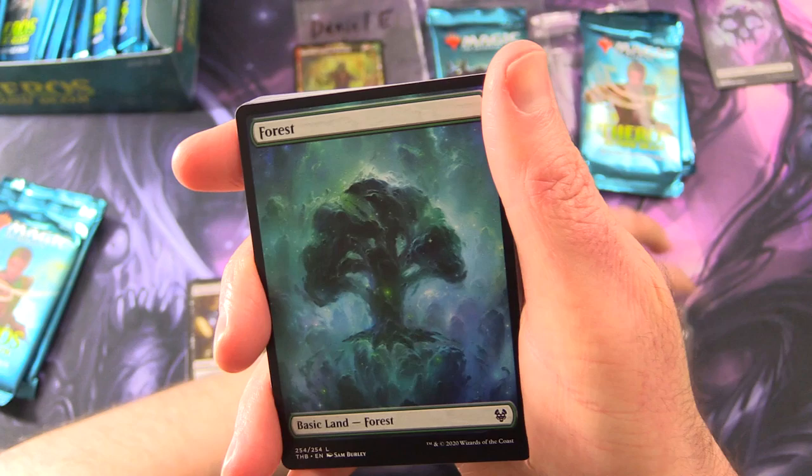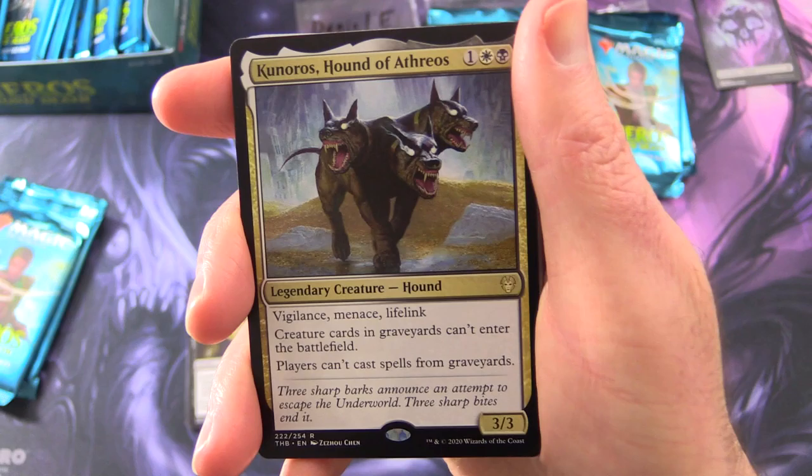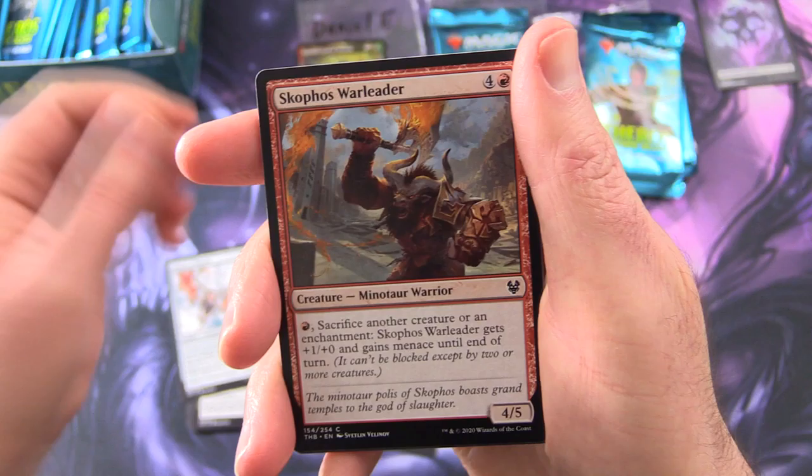We have a human soldier token, a forest. And the rare is Kunoros, Hound of Athreos — a legendary creature Hound, 3/3 for three with Vigilance, Menace, and Lifelink. Creature cards in graveyards can't enter the battlefield. Players can't cast spells from graveyards. He's popped over there. And uncommons: Staggering Insight, Skophos Maze Warden, Commanding Presence.